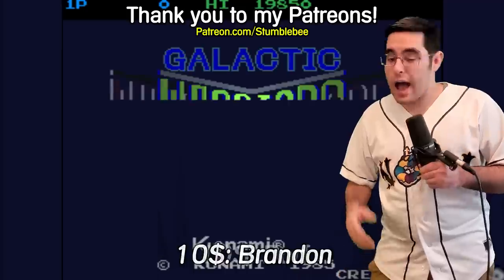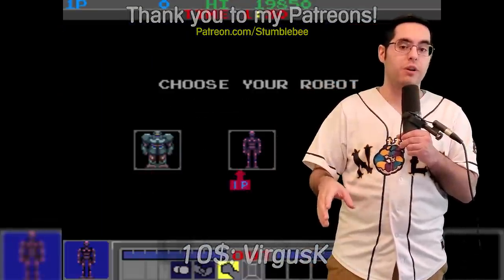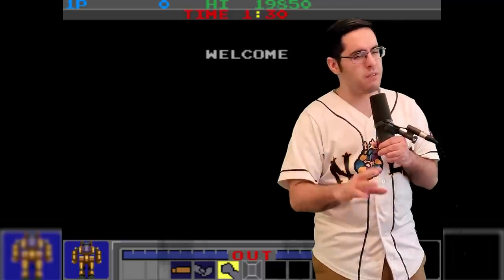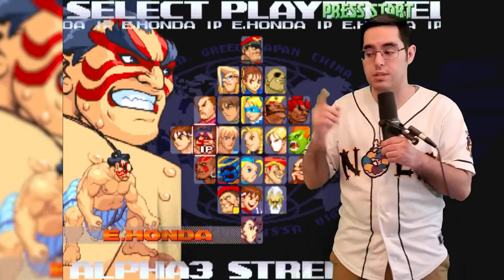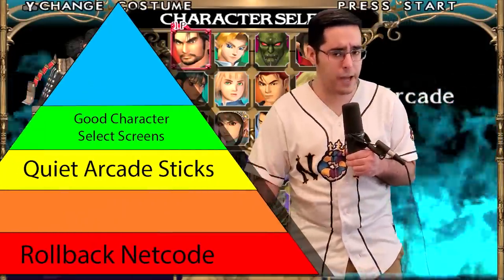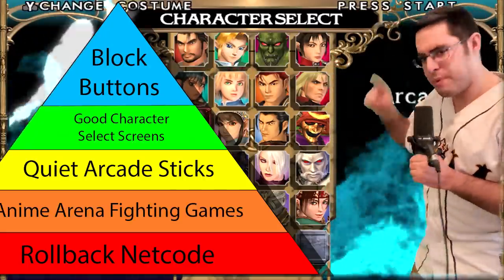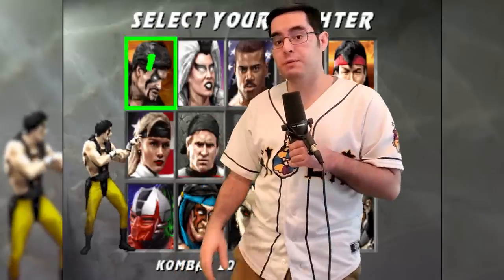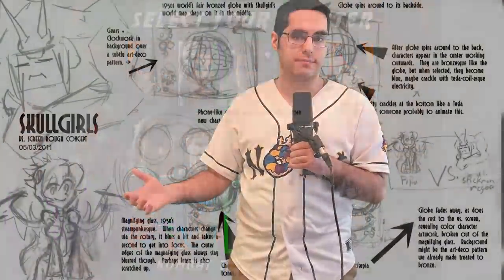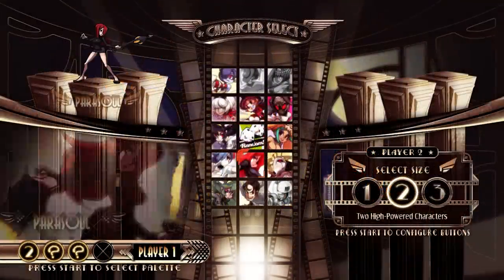Oh hello there. I don't think character select screens get enough credit. Ever since the first one in a fighting game in 1985's Galactic Warriors, they've been a critical part of just about every single one. But I don't see a lot of videos or discussion about what makes fighting game character select screens good and what makes them bad. That's because on Maslow's hierarchy of fighting game needs, character select screens fall in the middle between something like block buttons and bad anime arena fighters. Fighting game developers put a lot of thought and effort into making these things and they make a lot of really hard decisions in the process.